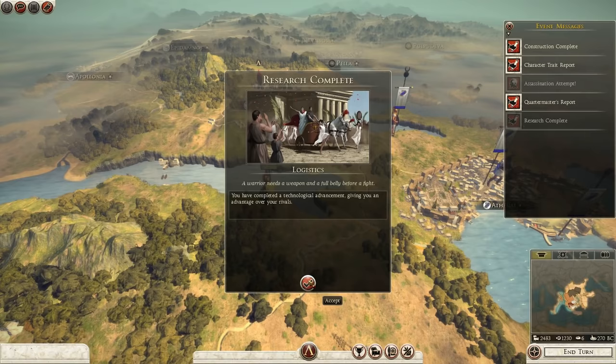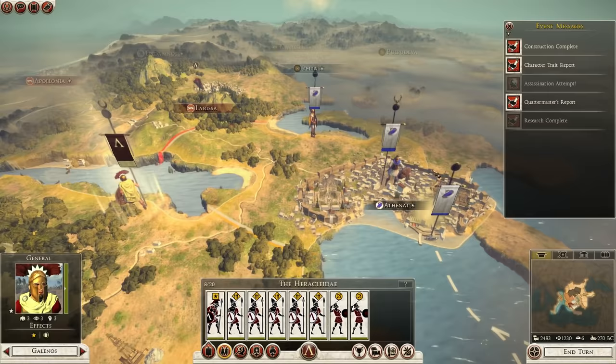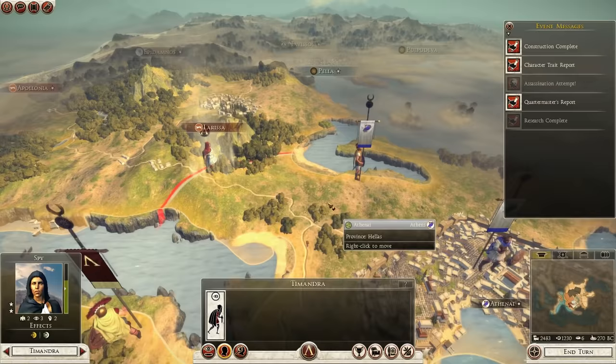The assassination attempt failed. Logistics has been researched - let's get into Organized Supply so we can then get Marine Training and Military Settlement. They came out and attacked me - I think I need to wait in an area for a turn to set an ambush. I'll pull my agent back and see if I can find where that army has gone.